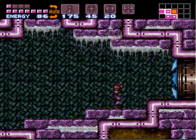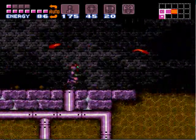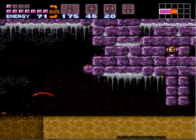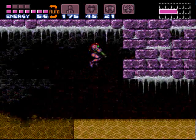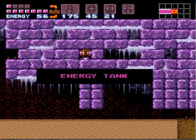So, let's continue on. Now in here, the first thing that we want to do is jump up there. Be careful in that quicksand, because if you fall down in there too far, you'll get dragged down into another part of the Meridia world. You want to jump up there and roll into a ball to grab this energy tank here.